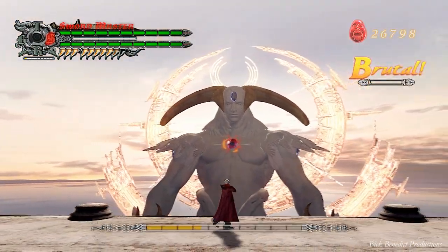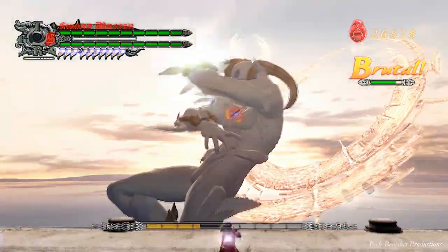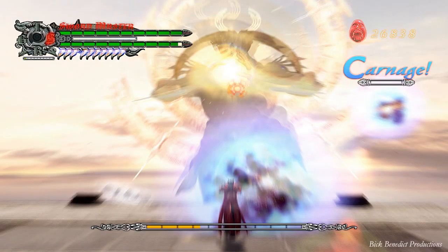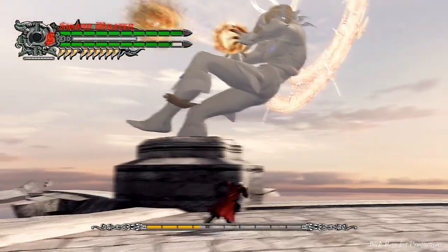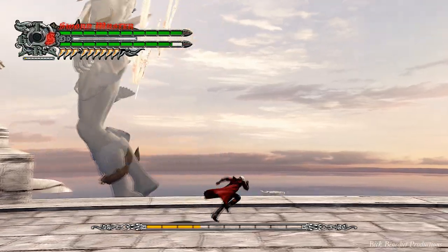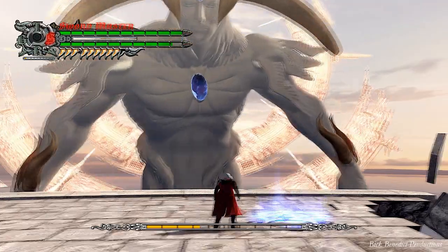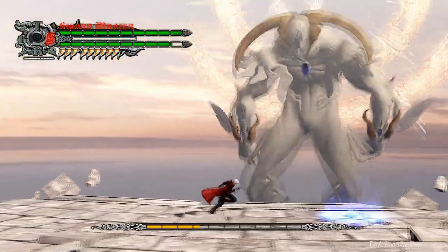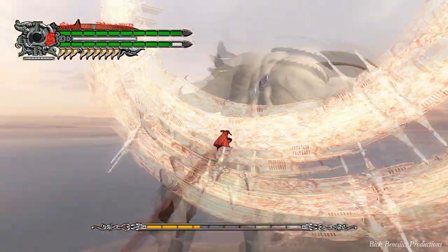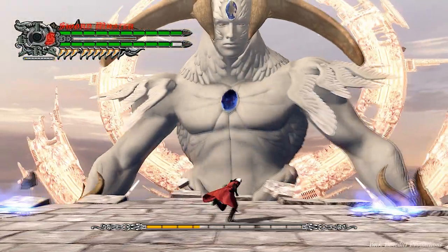So we're just going to wait until he drops down again. Obviously Ebony and Ivory are the best here. He also does a spinning attack where you need to just jump over at one time, or do a Royal Guard block on it. So this is the spinning move I mentioned — or you can just completely bypass it by jumping off the platform.